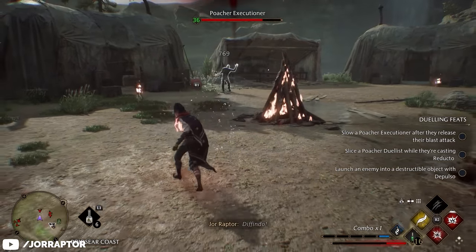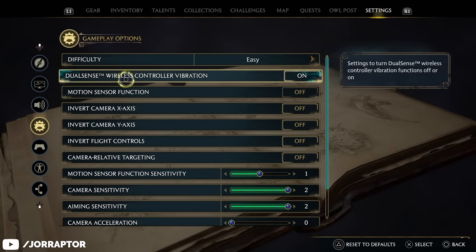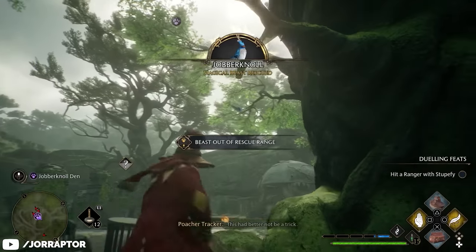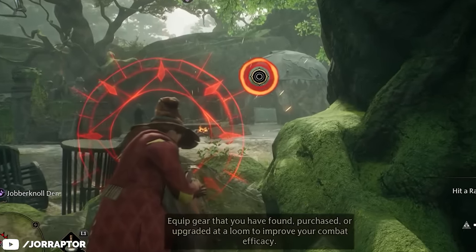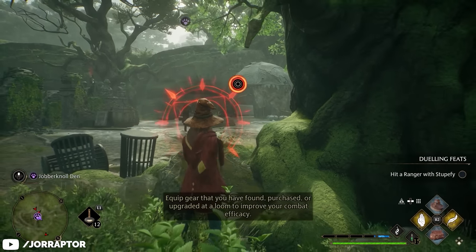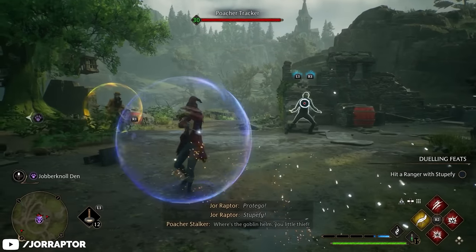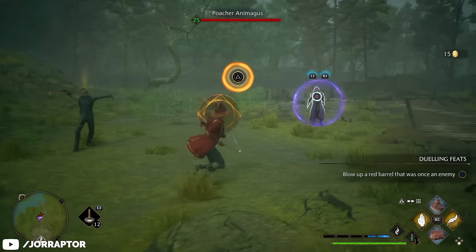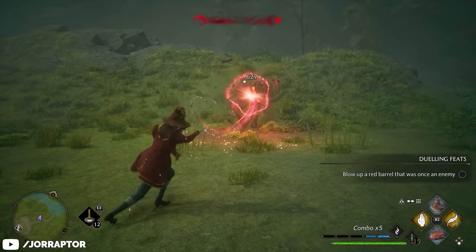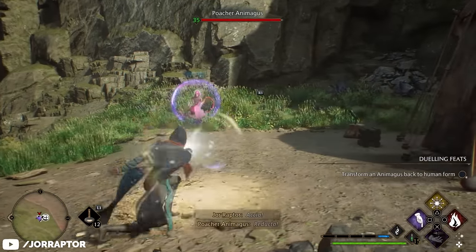While hard overall decreases damage versus normal, easy and story difficulty don't appear to buff damage — they're basically the same as normal in that regard. What you will notice on easy and story difficulty, though, is a huge button prompt when enemies perform special attacks, making it much easier to dodge or parry. It does slow down the gameplay noticeably, but it helps players having a hard time with combat. If you want a more in-depth analysis of the difficulty differences, let me know in the comments.